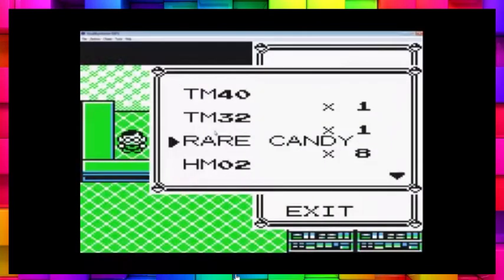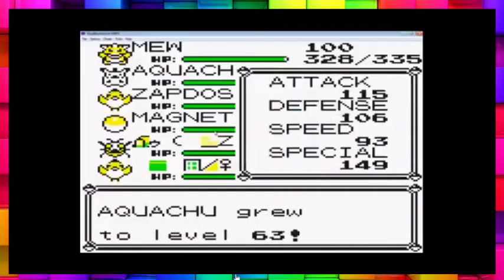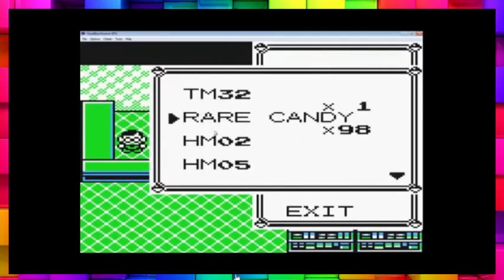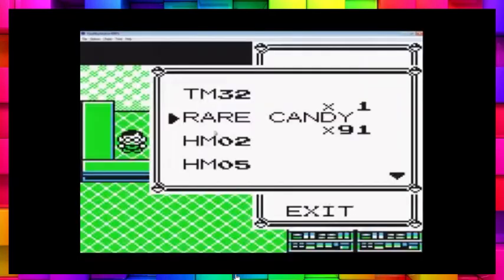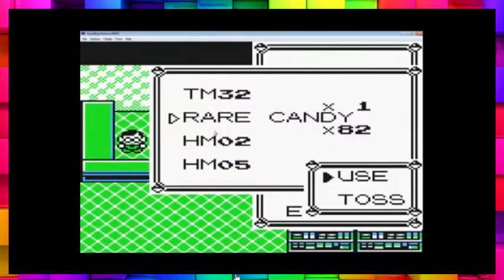Spam it! Delete Thunderbolt. More spam — come on! Let's use another Calcium to speed things up — two more Calciums. More Rare Candies. 155 — he's level 67, he better make it. 81, 85, 88, 90 — come on, get to 90!